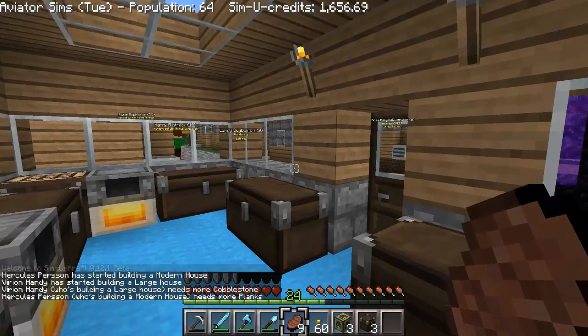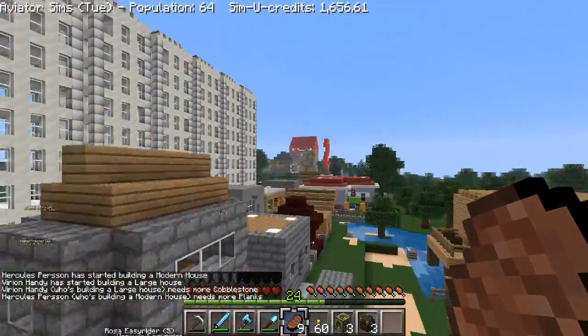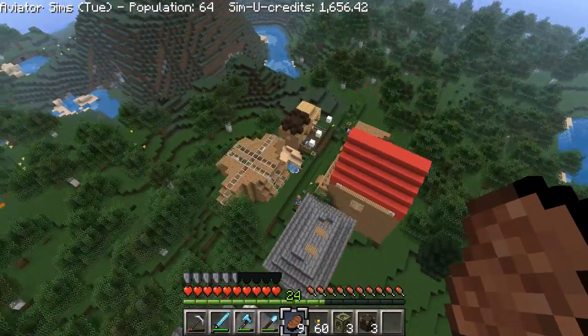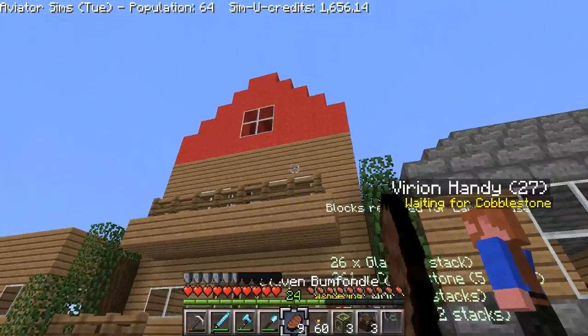What is up everyone? Mr. Aviator here bringing you another episode of SimCraft on Aviator Games. Last time we left off, we started building this really rich district. We're building all these epic bigger houses and it's really starting to look nice. We did a futuristic wooden house, a two-story house with an attic.